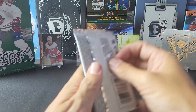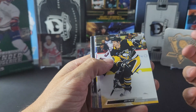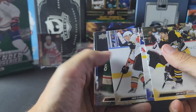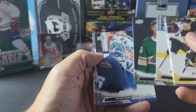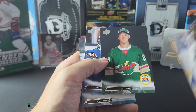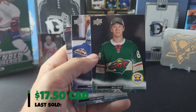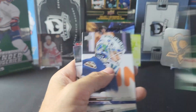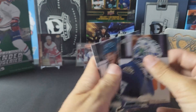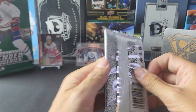Alright, second half — see what we can find. We got the Young Guns acetate, passed by it — nice, got the Boldy First Round Rookies, good one to get. I've been pretty happy with Extended Series — what are your guys' thoughts on Extended Series?